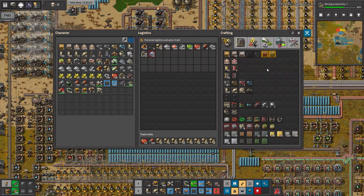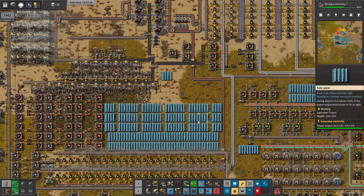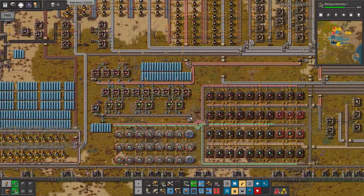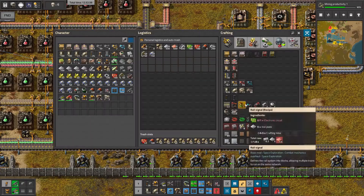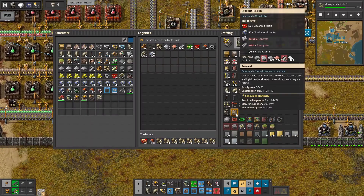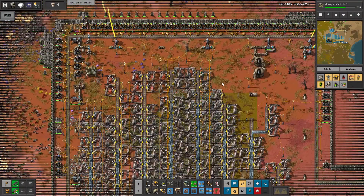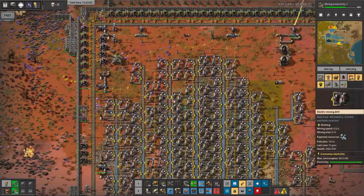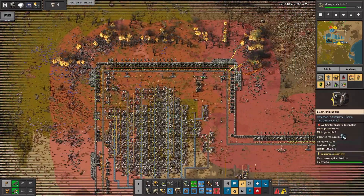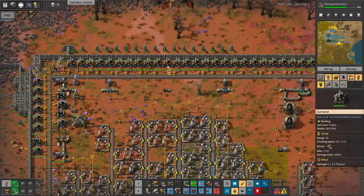Maybe first we'll go with the bots - we just need small electric engines and I put them in a chest. Let's go to that chest and take all of this. We are crafting the first robo port. Where are we going to place it? I don't want to place it here because I don't want to lose all my bots - I'll place it to only have bots for repairing the turrets, not the walls.